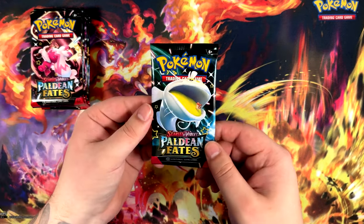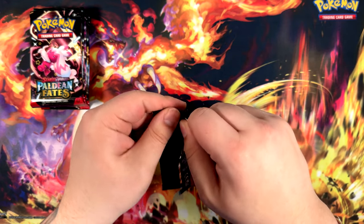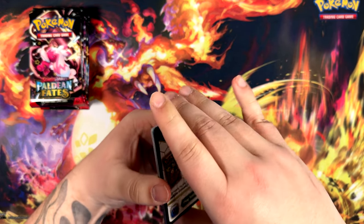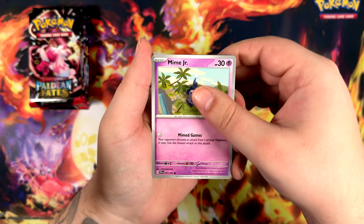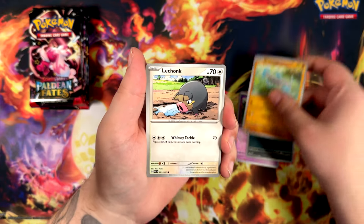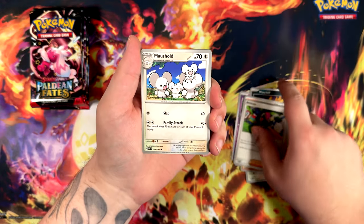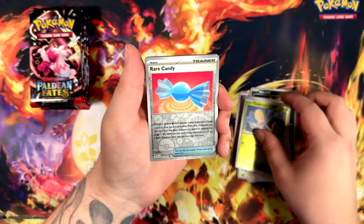Let's just put them over here and start with our first one. The main reason pull rates were so bad for Pokémon 151 was just because of the bad seeding, I guess. Hopefully they fixed it with this one. Of course you're bound to see some mixed feedback online — people opening the most ridiculous ETBs and then not getting anything. That's just how it goes.